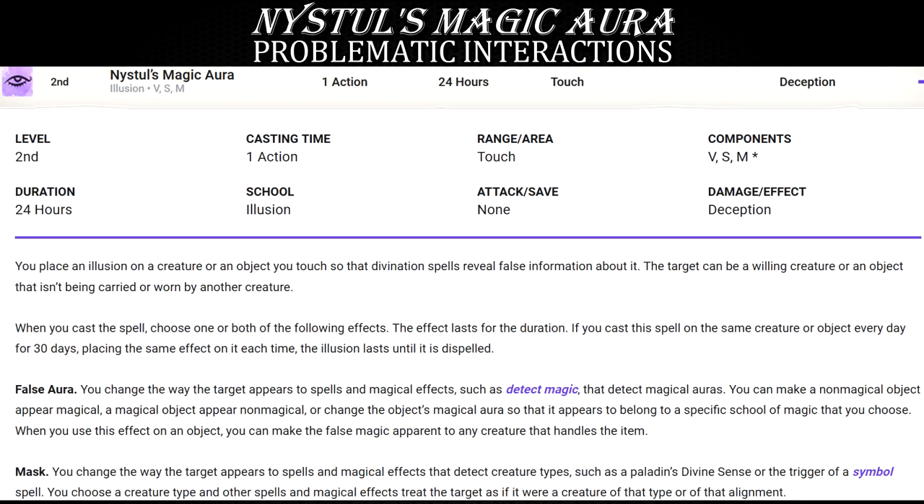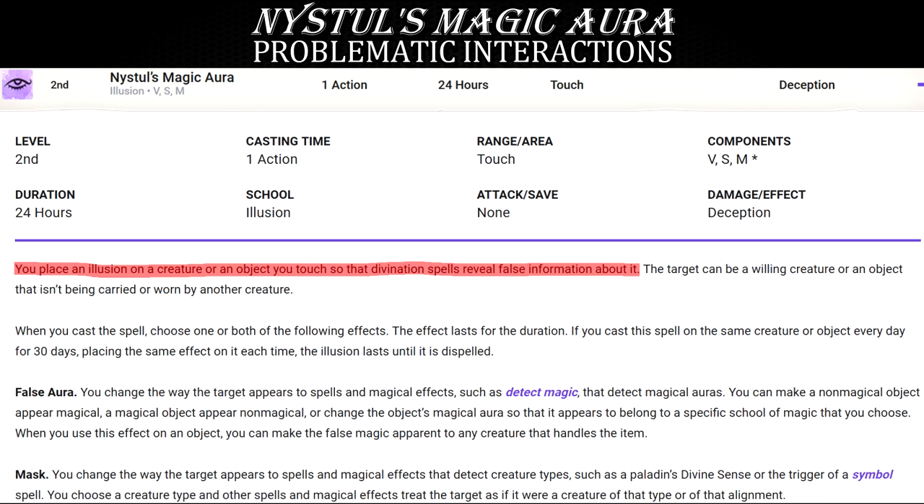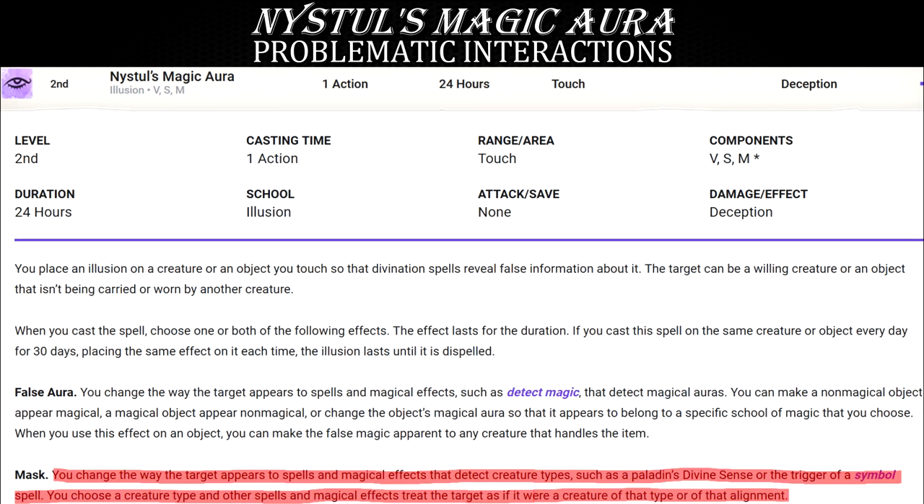And this isn't even the end of the depths of depravity theoretically possible with this spell. Notice how the mask option repeatedly mentions "target" when referring to the target of the spell. We know from the first sentence of the spell description that you can target both creatures and objects with it. So the real kicker is using mask on an object and making it appear as a creature type — the effect is an illusion of a creature type, but unlike false aura, which clearly only affects objects, the target of mask can, at least by rules as written, be an object.